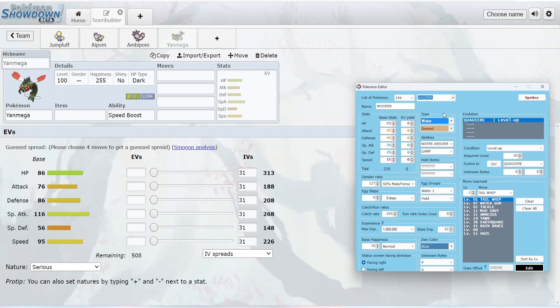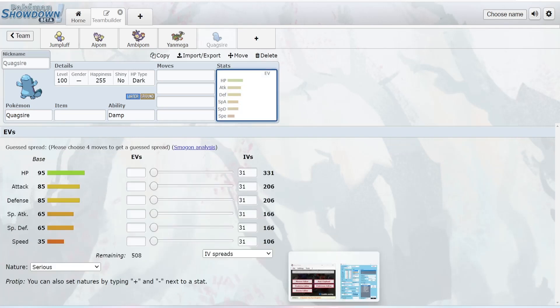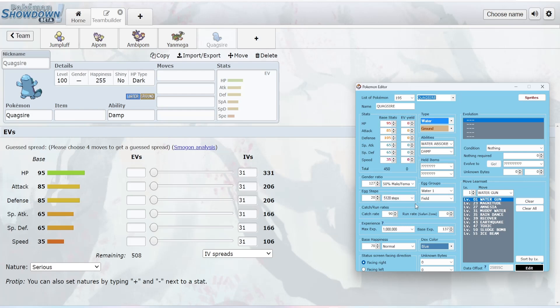Moving on to Wooper, which has Water/Ground typing and Water Absorb or Damp — classic Wooper stuff. It just learns Tackle, Water Gun, and Mud Shot until it evolves at level 20, and also gets Yawn pretty early. Quagsire also has Water Absorb, and I increased its base stat total to 450. It now has 105 Defense, so it's a bit more bulky. Its moveset eventually includes Recover, Toxic, Earthquake, Sludge Bomb for coverage, and Ice Beam for coverage. Overall it's just a bulky Pokemon that does stalling really well. I switched Slack Off to Recover — doesn't really make a difference. Quagsire doesn't need much of a jump since it's already good at what it does: stalling.